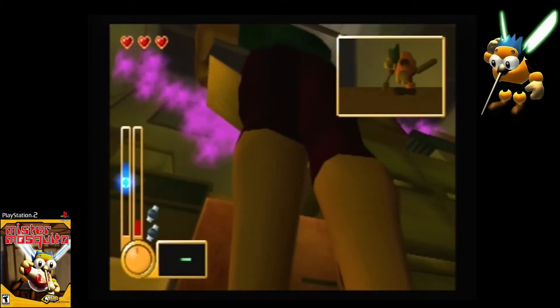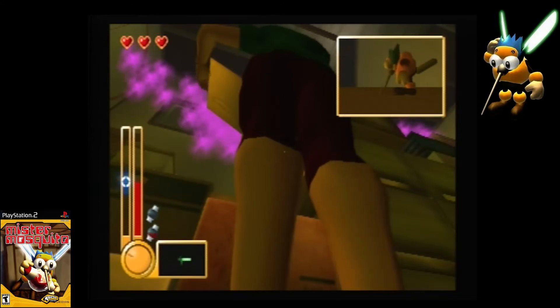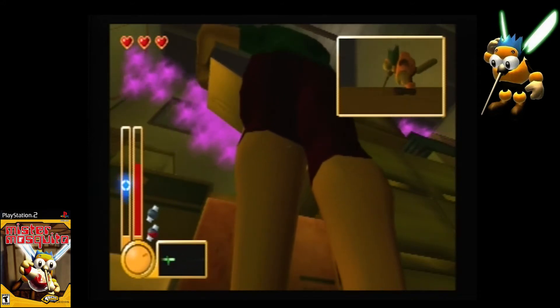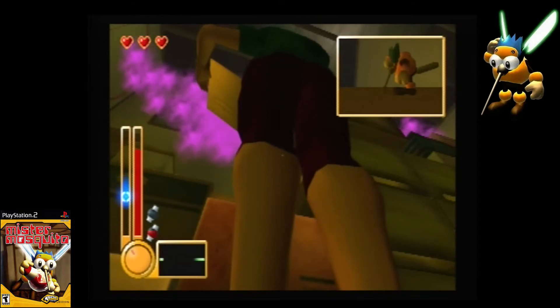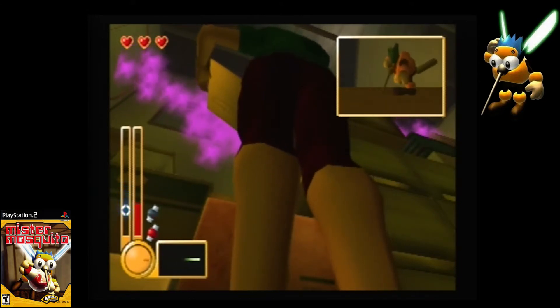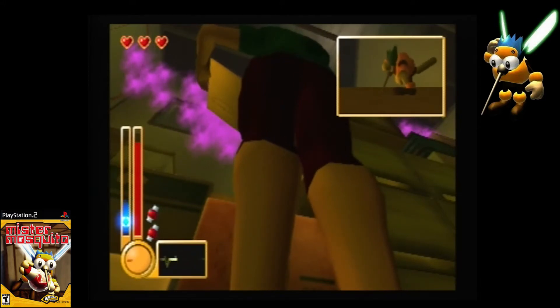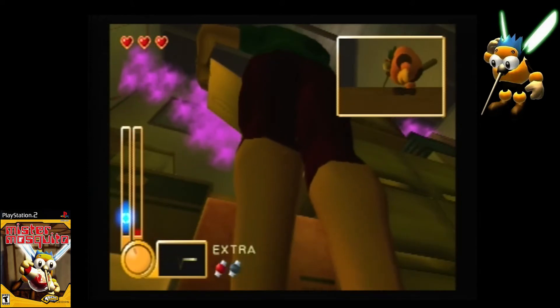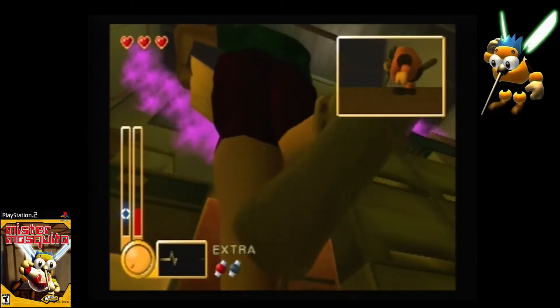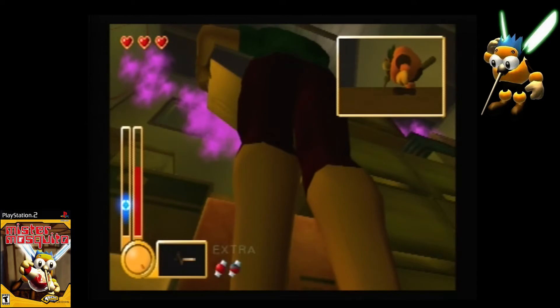Later on in the game, there'll be multiple points where we have to start sucking blood — like two or three tanks per area. That's when it starts becoming a lot more of a longer game, a lot more hectic. Now, one thing with the EX tanks I really didn't go over before: once we get all the basic tanks, if you let go and you still have an EX tank, it ends the stage. So if you're trying to get the EX tanks and they're starting to grow weary of you, try to stop before you get to the second tank, let them cool down, and then try to finish the extra tank.